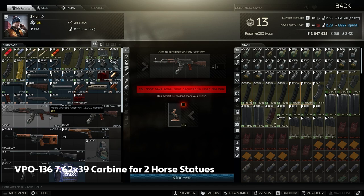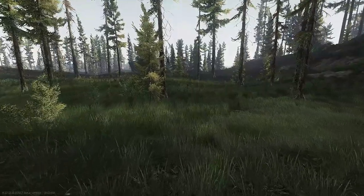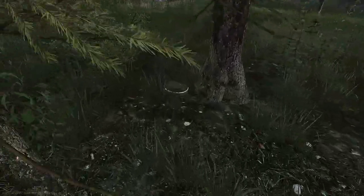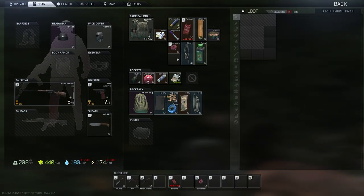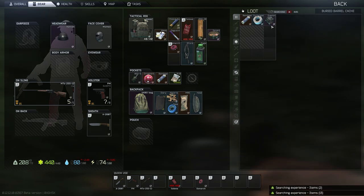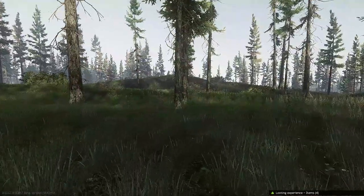Number 3: VPO-136 762x39 Carbine for 2 Horse Statues from Skier. With the recent changes to full auto recoil, semi-auto guns are more useful than ever. The VPO-136 will be able to accept any AK pattern mods that you find in raid, and with the cheap and powerful 762x39 PS rounds, you can put enemies down easily. Horse statues have numerous spawns all over Tarkov and often go unlooted.